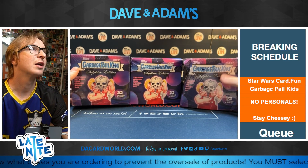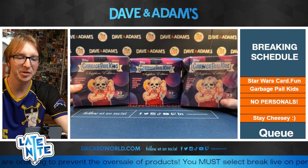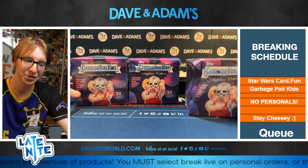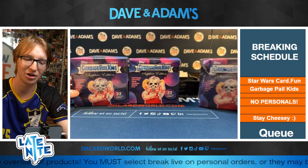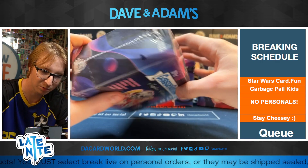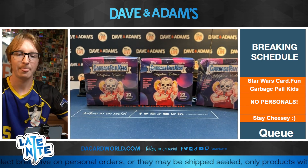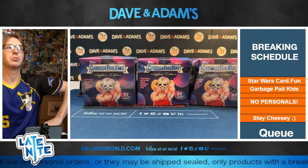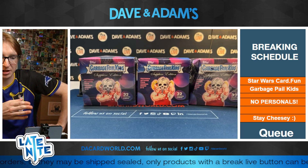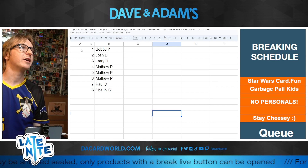It is time for our damaged three hobby box Garbage Pail Kids break, the Sapphire Edition. We got three little die cut boxes going on here. This one doesn't even have shrink wrap on it, and this one looks fine. It's a random spot pack break, so every spot gets one pack from each of these boxes, but we got to random it up to see what spot you're getting.